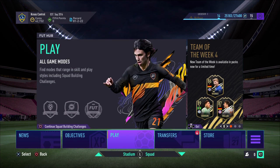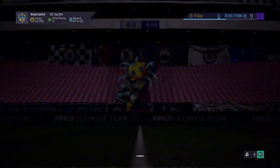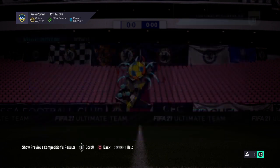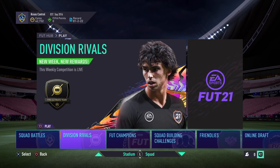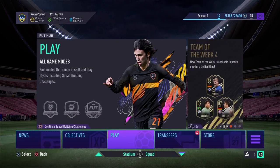Before we get into that, I'm going to show you where I am in Division Rivals so you know this is a viable custom tactics. As you can see in the top right, I am in Division 1 with 1908 skill rating. You'll see my team in a second — it's not the world's best team but it's a pretty solid one. This custom tactics works flawlessly, though it might take a little adjusting depending on your play style.